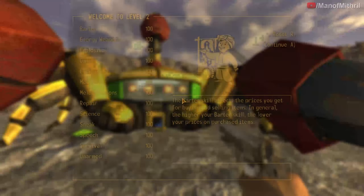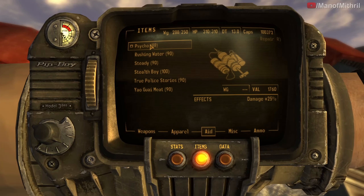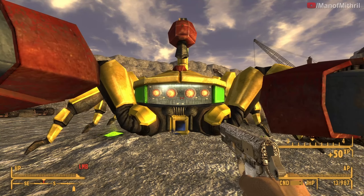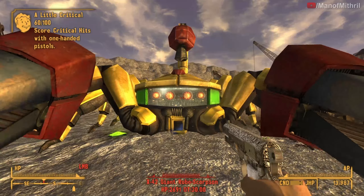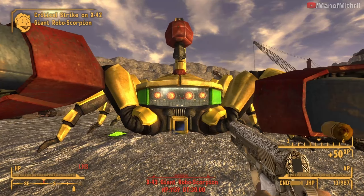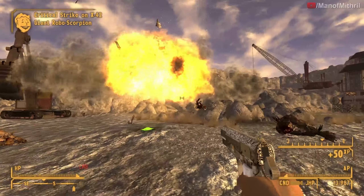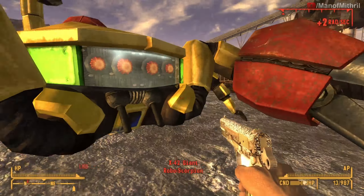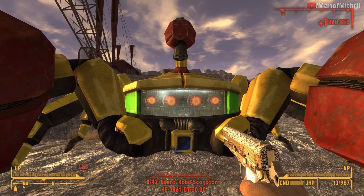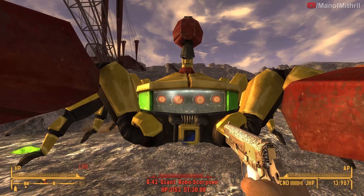Okay now we're spawning in the giant robo scorpion — the level 50 version of course. We're probably going to be doing next to nothing on this guy — this is only a 9mm pistol after all. Yeah, basically what I figured. Let's see what we can do here though. Okay so that was a crit and we did 39 damage. And we did two on basically a normal hit.